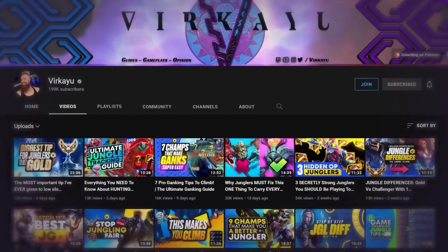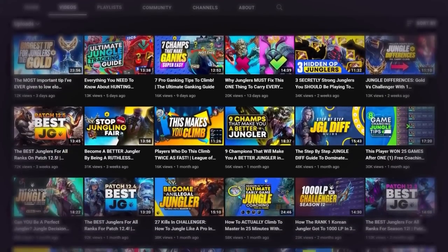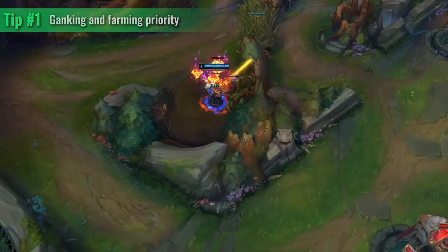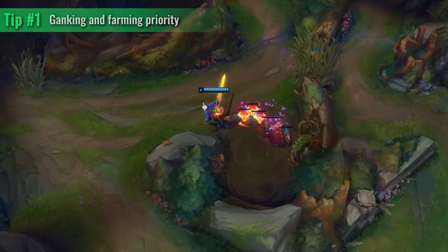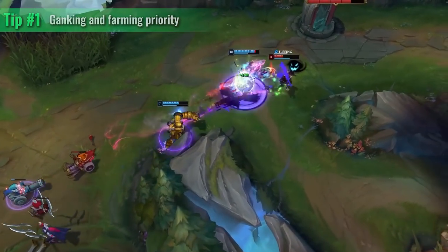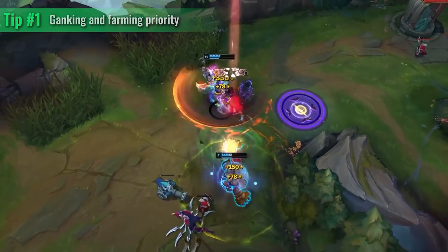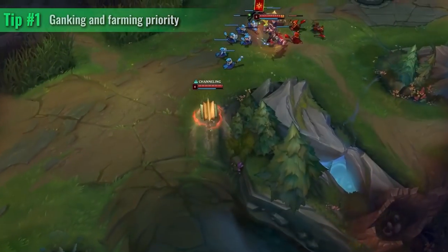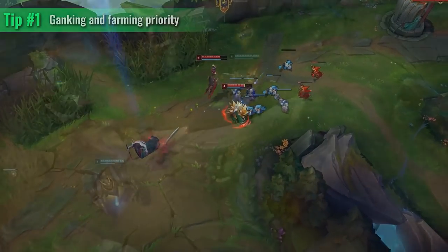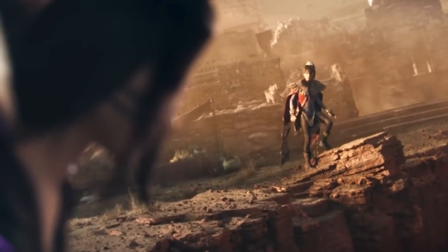Now let's shift over to the jungle. Ganking and farming priority is obviously the most important aspect of jungling — always think about: do I need to gank, do I need to farm, what's a good balance? We are in a hybrid meta. If you AFK farm and don't gank, you're coin-flipping your lanes. But if you're perma-ganking while the enemy farms and you don't get success from those ganks, they'll steal your camps, get objectives, and be two to three levels ahead of you. You need a happy balance, and this will depend on your champion choice as well as your matchup.